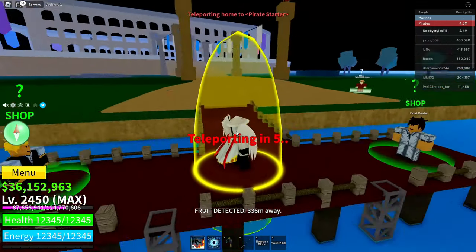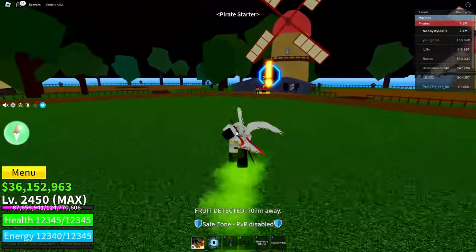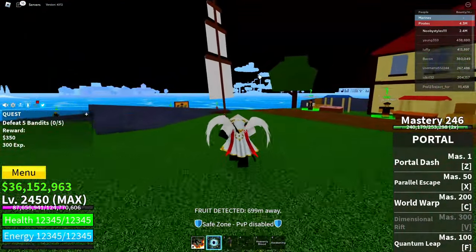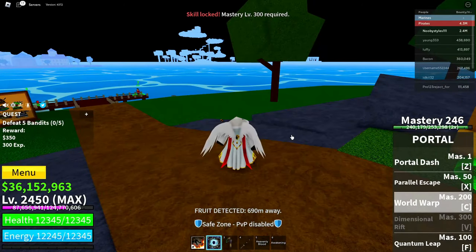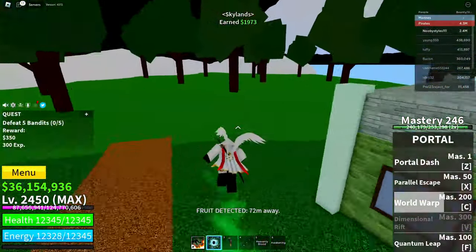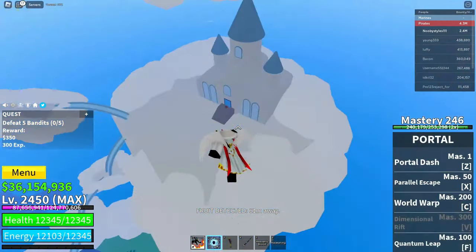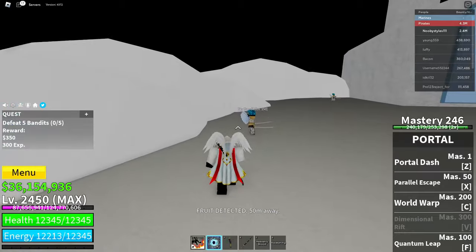Now go over to the pirate side area again. Once you're in the pirate side area, go ahead and go over to the bandit quest giver and get yourself a quest from this guy. Then go over to the sky island area and once you're there, go ahead and kill at least five NPCs on the sky island. Go down a little bit and you should see the NPCs — choose any one of these islands to find some to kill.